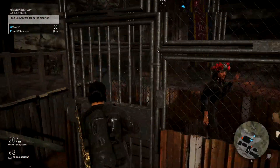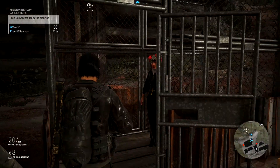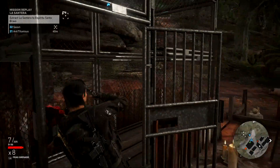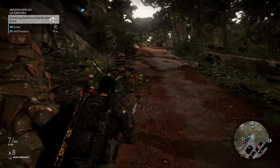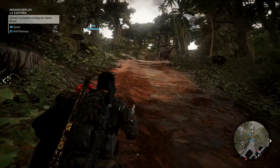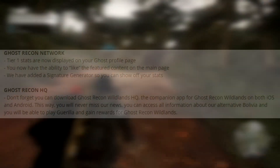They've also sorted out the Tobii eye tracking sensitivity option that was not working. There was a weird graphical corruption near Libertad City on AMD GPUs that people struggled with — that's been fixed. They fixed a bug where volumetric god rays would pass through buildings and walls in certain conditions. Finally, they've fixed the bug where the pitch icon was missing from the HUD when using a Steam controller.